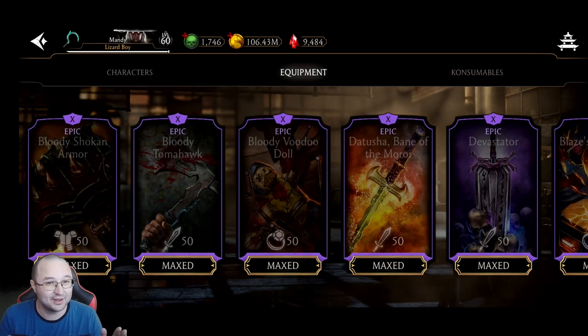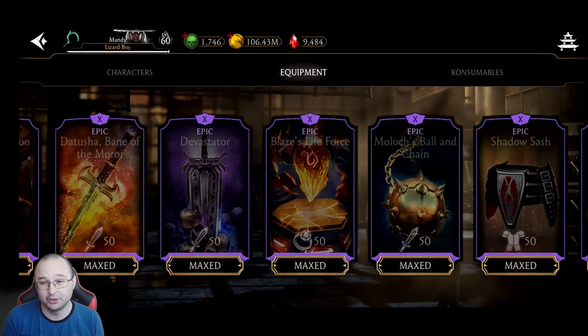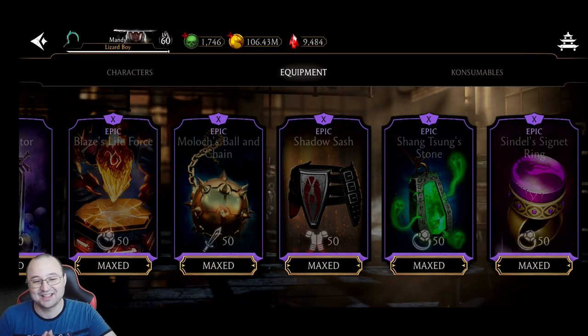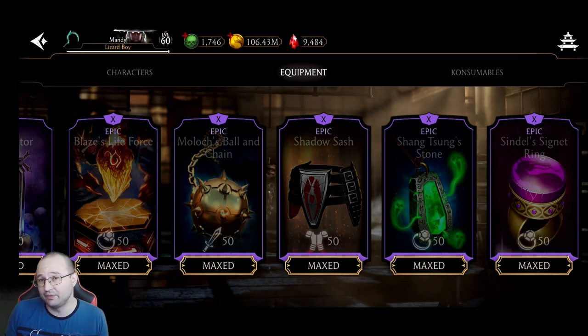Once you're done with Classic Scorpion, you can proceed with the equipment. Don't get me wrong, there are good pieces here — for instance, the Bloody Woodward is decent, the Bloody Tomahawk is decent, the Tusha is horrible, the Saddle Sash is just okay, and Shang Tsung's Storm is pretty good in Faction Wars. But once again, this equipment is all around based to help in Faction Wars with certain exceptions, and Faction Wars isn't really that relevant at the moment. I hope in the future it gets buffed, but right now it's not really that great.